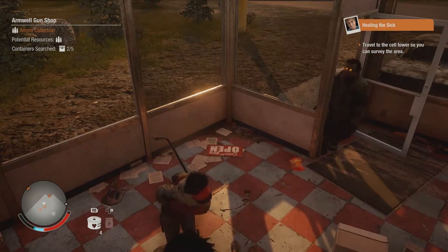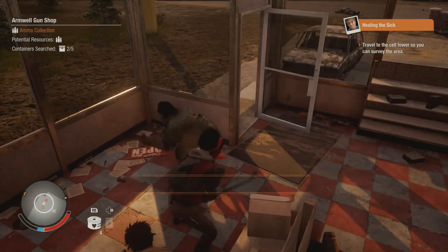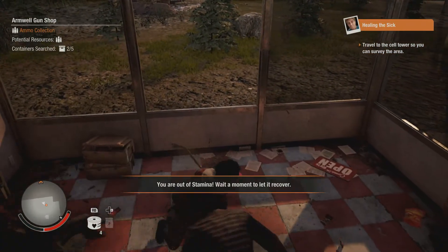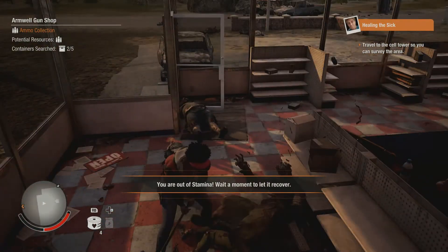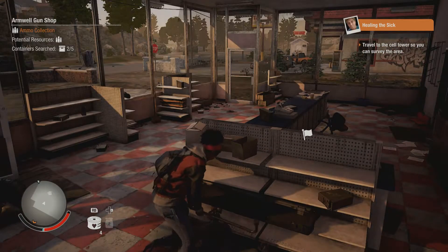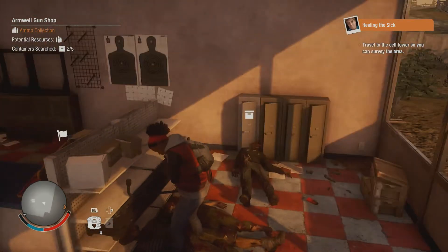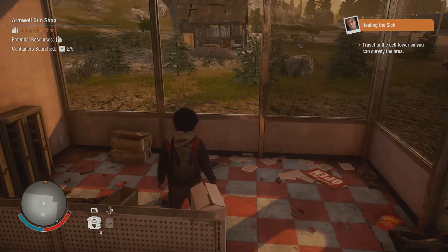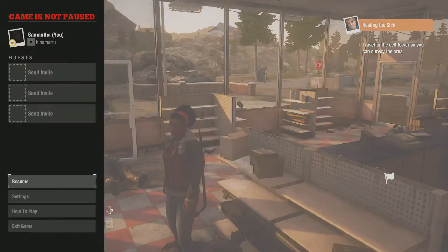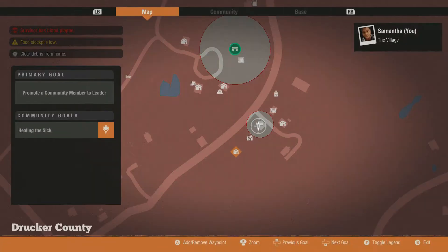Press B to dodge. I can't keep this up — we got this. Let our stamina come back, let's just chill out for a bit. How do you open your inventory? By pressing Select. Alright, here's the map.